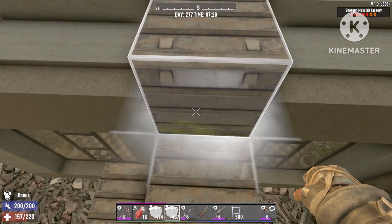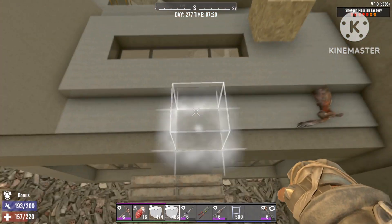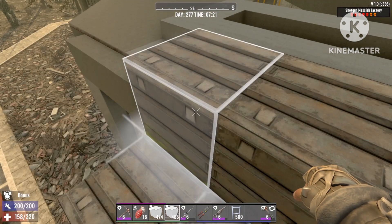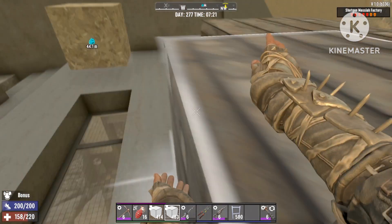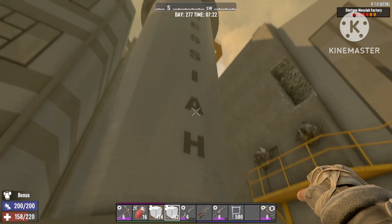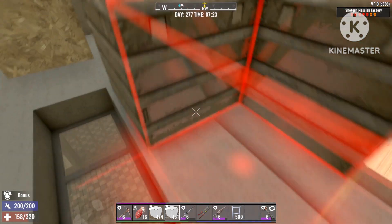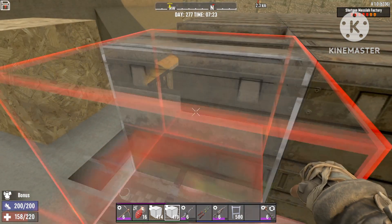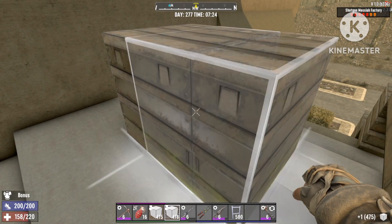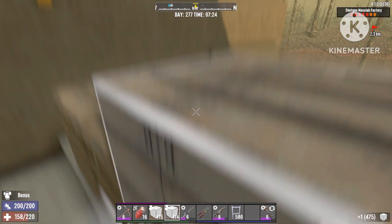We're going to use the exploit to turn this factory into a super OP grenade base where you'll draw all the zombies inside the chimney. And you can just go and drop grenades right on top of their heads. So what we're going to do is we're going to pull her up all the way to the top of that chimney, just like this. And we're going to blow a hole and make the zombies fall in there using the exploit.